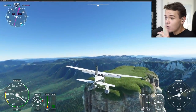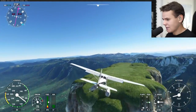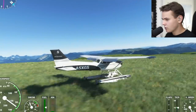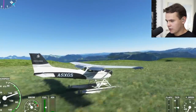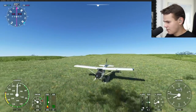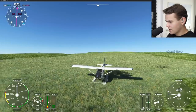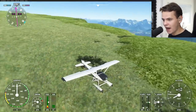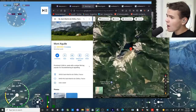Let's go ahead and land this floated Cessna 172. This is normally a seaplane — I'm not quite sure if it's actually made for landing on grass runways. But we've actually stopped here at Monte Aguila Airport. Let's go ahead and talk about where we are.